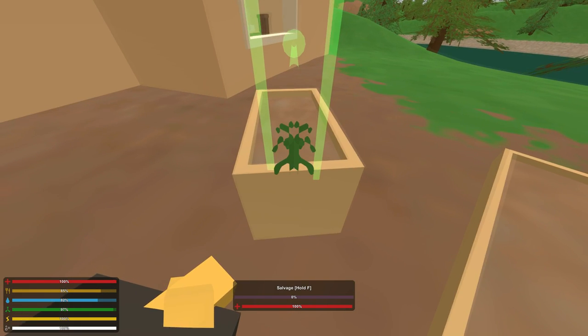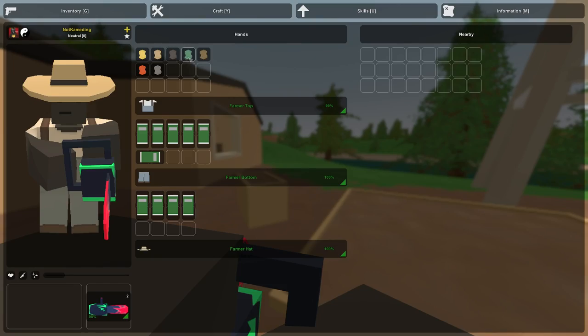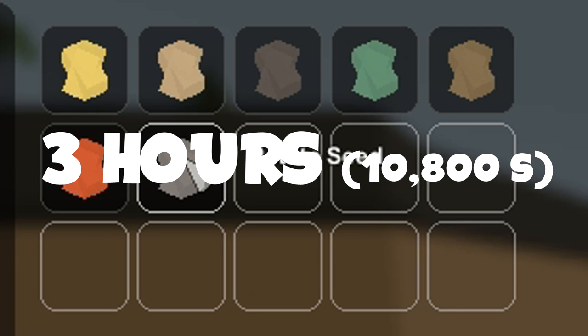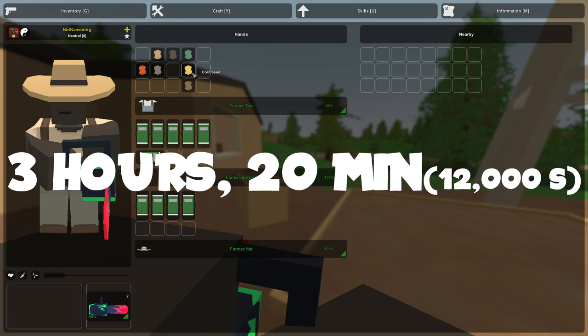Once you find seeds, place them down and try to use your space to plant as many as you can. Each seed has its own growing time. We have seven main seeds: corn, lettuce, tomato, potato, wheat, and pumpkin. The potato seed takes three hours, also known as 10,800 seconds. The tomato seed, lettuce seed, and pumpkin seed also all take three hours of growing time. Corn and wheat take three hours and 20 minutes — that's 12,000 seconds.